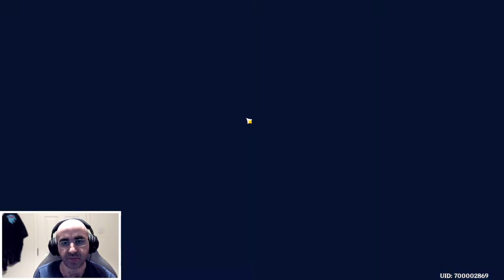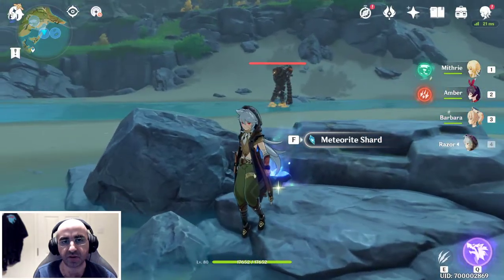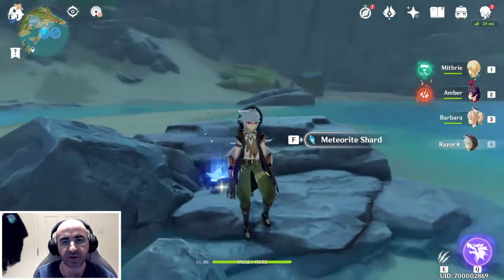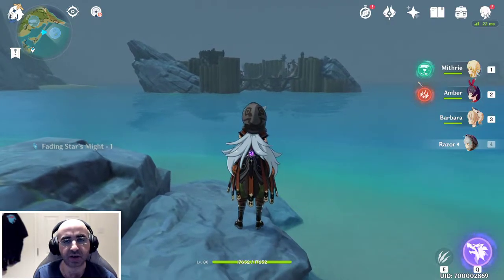Made it here on the map — you can see the Ruin Guard patrolling. The shard is right here in this little rock. Now we need to head over there to get another one.